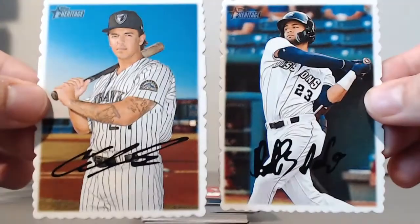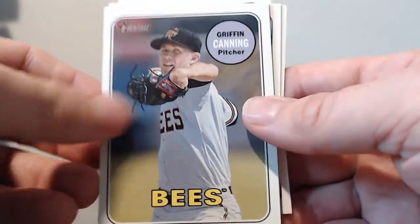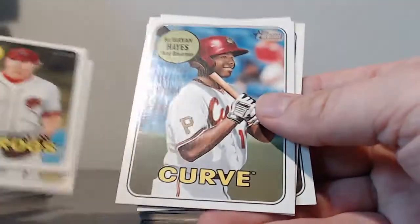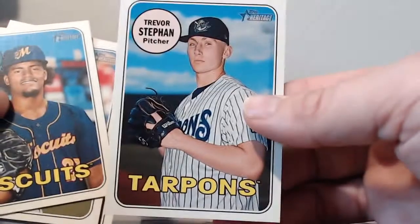Our color two-color deco colors: Fernando Tatis and Colton Welker. Magenta backs: Griffin Canning, Bryce Wilson, Ke'Bryan Hayes, Genesis Cabrera, and Trevor Stephan.